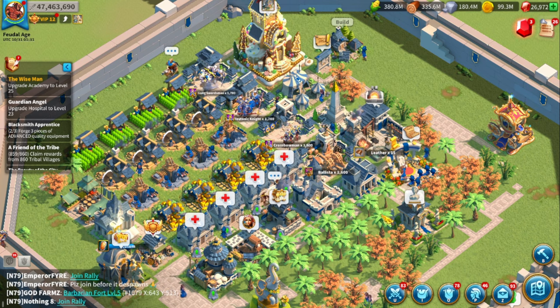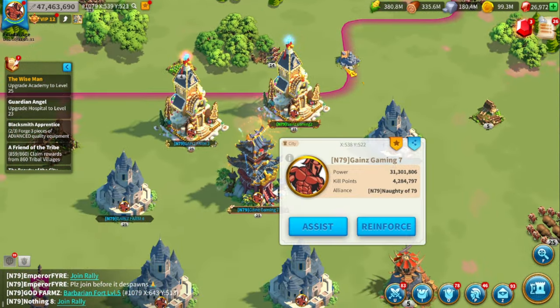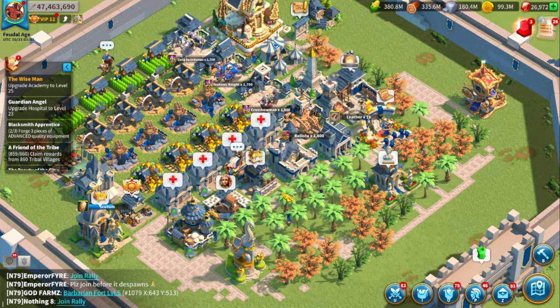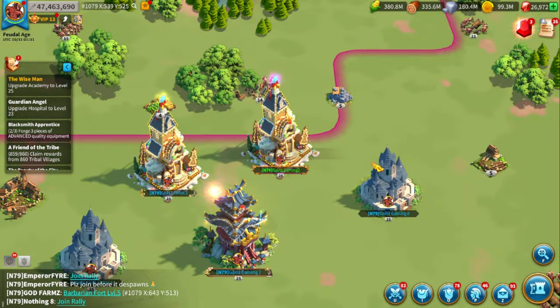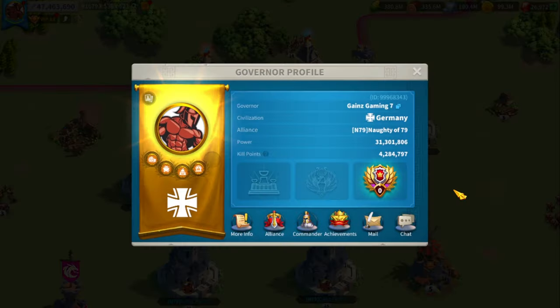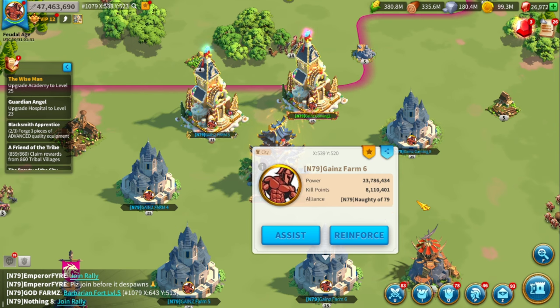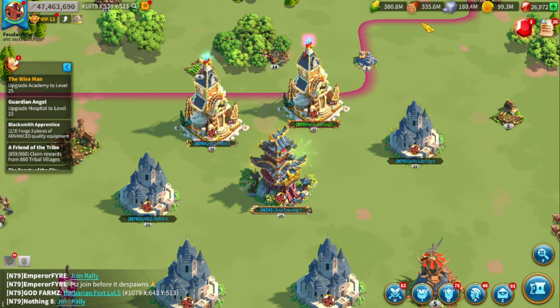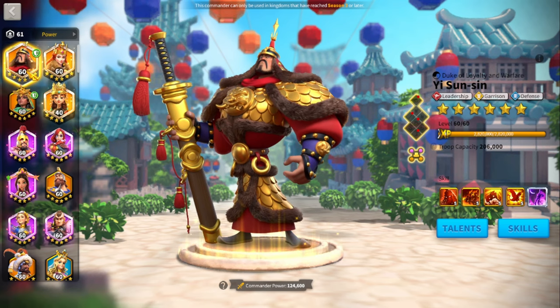Having T4 siege as a last-case scenario is important, but personally I'd rather just switch to a different account since each of these accounts has millions of T4 troops. The other benefit is that it makes your farm accounts basically impenetrable to rogue players. Rogue players typically look for weaker accounts — 23 to 47 million power looks like an easy zero. That is why investing in garrison commanders is so important.